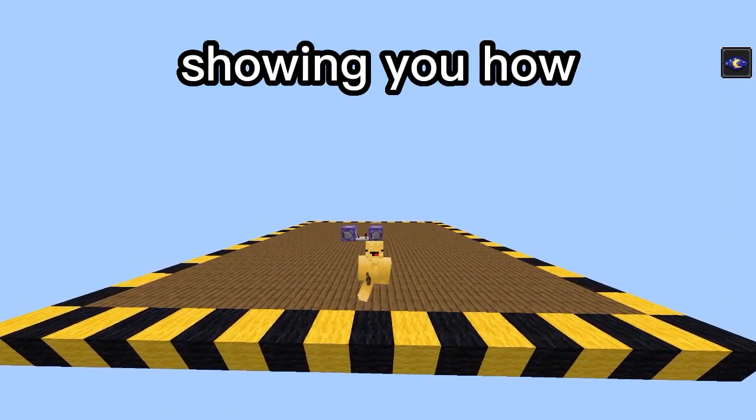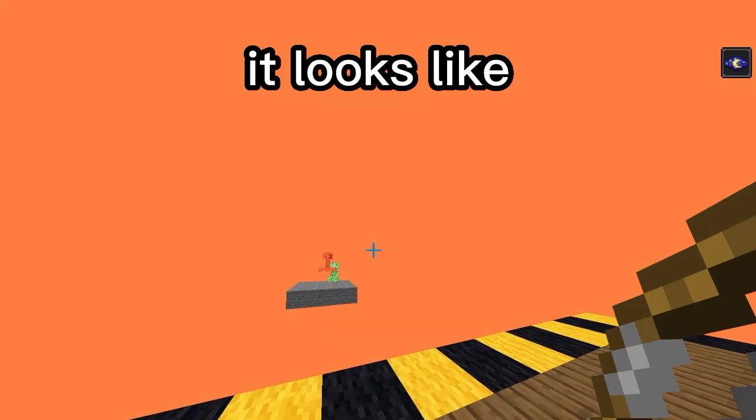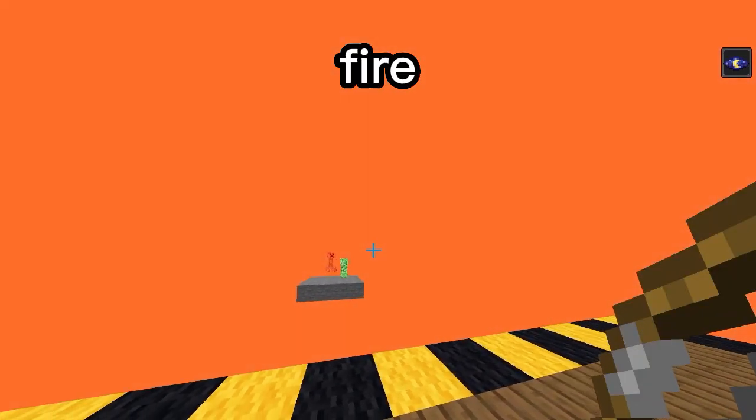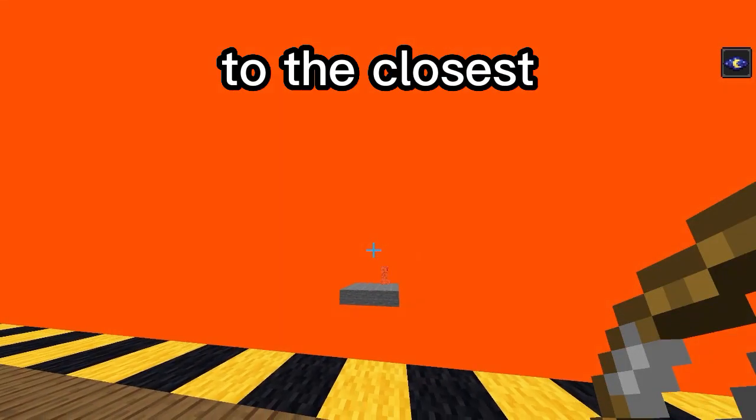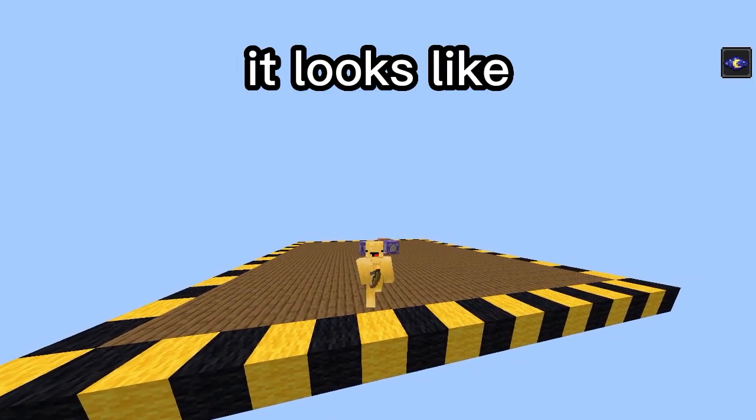Hello, in this video I'm going to be showing you how to make an auto aiming bow. This is what it looks like. Whenever you fire, the arrow will just be directed to the closest entity. So that's what it looks like.